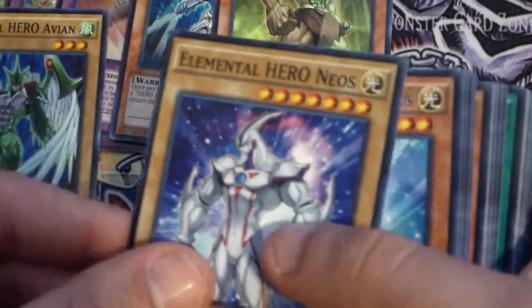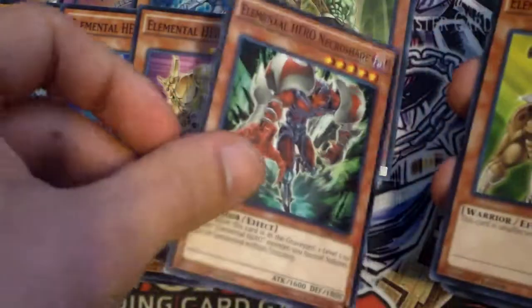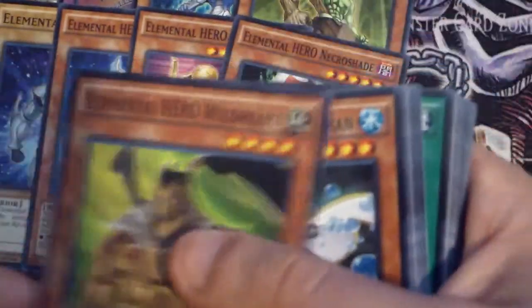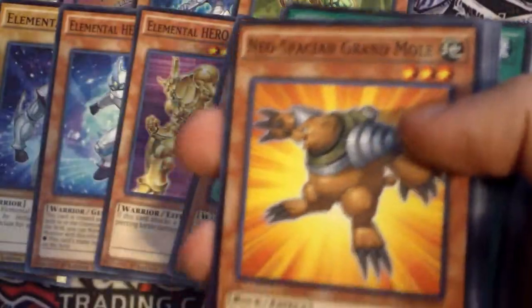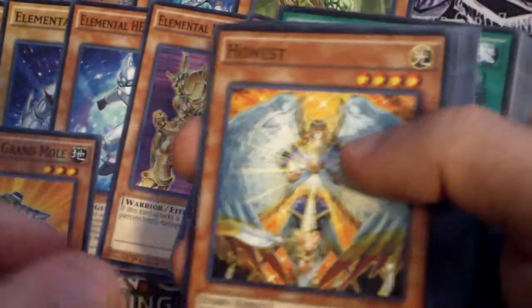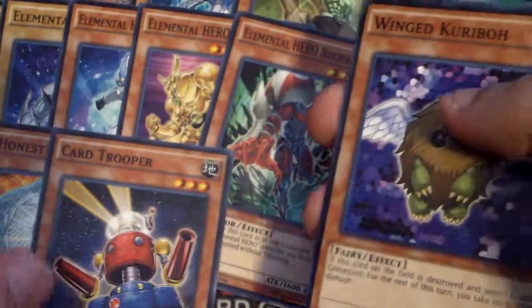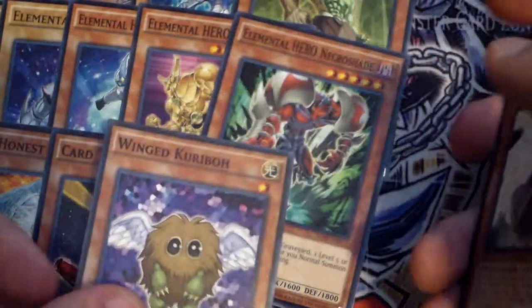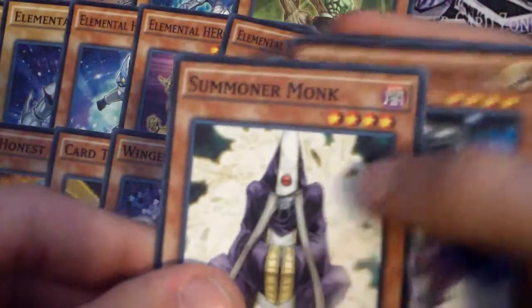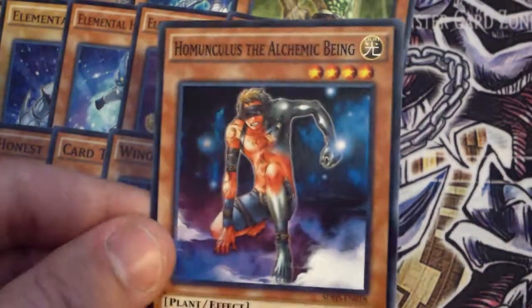Avion, Neos, Alias, Blade Edge, Necroshade, Wild Heart, Bald Man, Neos and Ground Wall is actually pretty cool. Honest — that's also very, very cool. Card Trooper — that's also very, very cool. Winged Kuriboh, Summoner Monk, and then Homunculus the Alchemic Being.